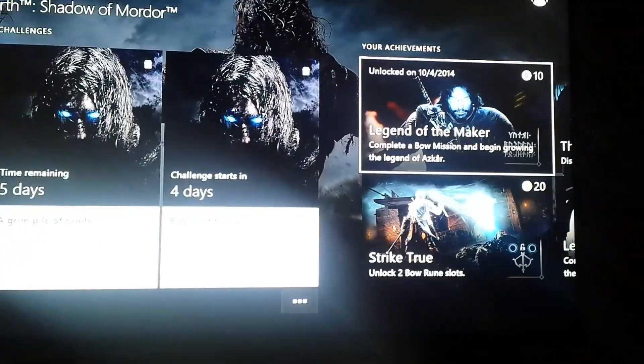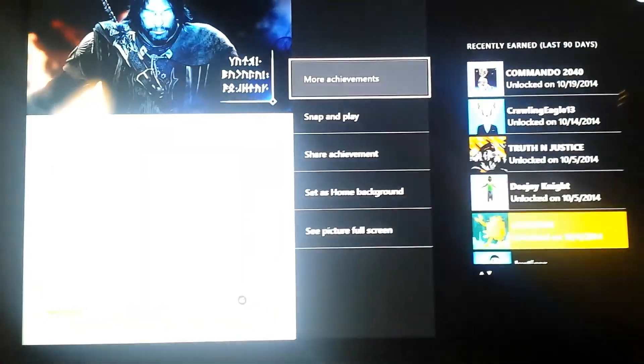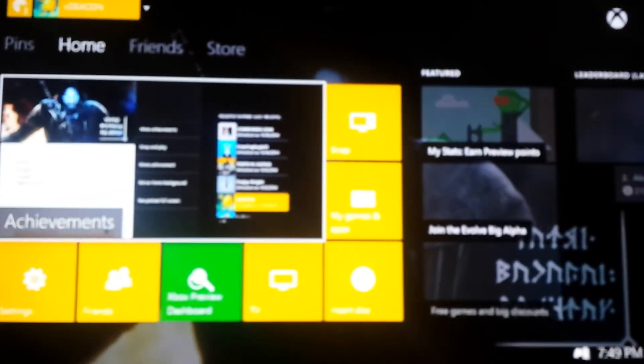You go over there, find the achievement that you want to set as your background, and press A. Select 'Set as home background' — just that simple. Background set, go back out, and that is what it looks like.